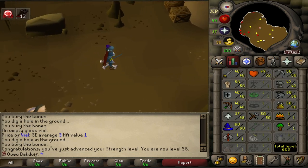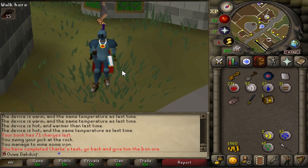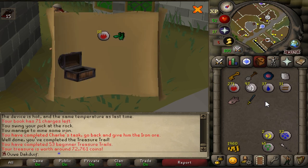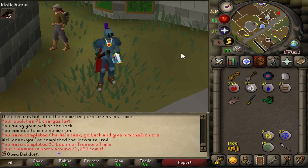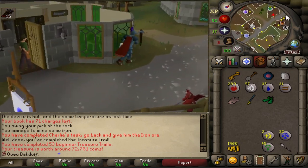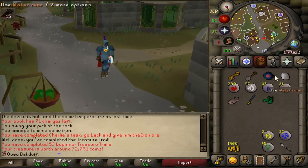We got another casket and I think it's gonna be seven cabbages and four earth runes. Oh yes — frog slippers! That's awesome, I didn't have those yet. That is actually amazing because I also have a frog token in the bank. I can exchange the frog token for a frog mask, and that's gonna be quite epic to have them both. Awesome guys, another rare!